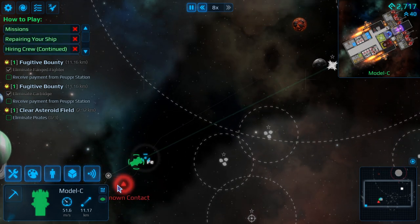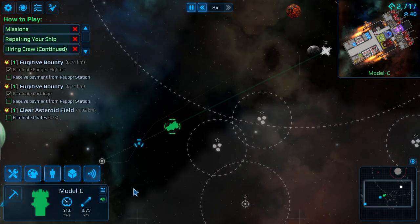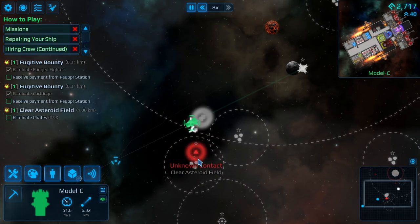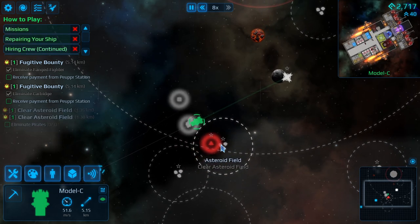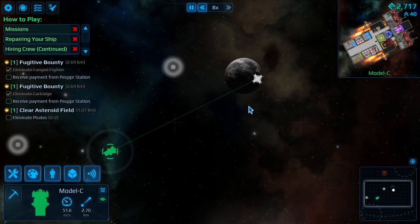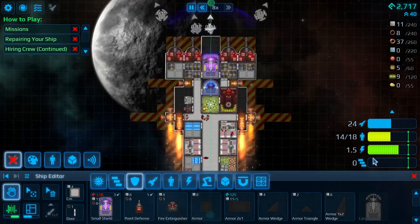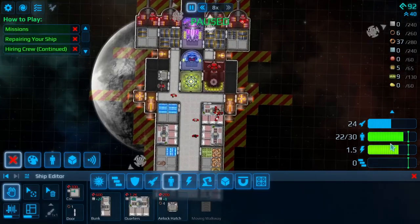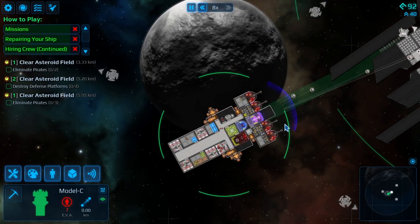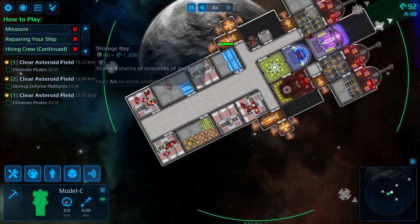We've got these two bounties to collect. A friendly ship ignores us — he's looking for his buddy, and his buddy is gone. We're moving at 51. These asteroids always have two people in them, so I want to make sure I'm at full staff before engaging. But we're out of range, so we're good to go. Let's get more crew — we need 25. We've redesigned the ship slightly to accommodate them and we're ready to rumble. We'll also need to buy more ammo when the time comes. What is this? Enriched uranium — we're going to keep that.